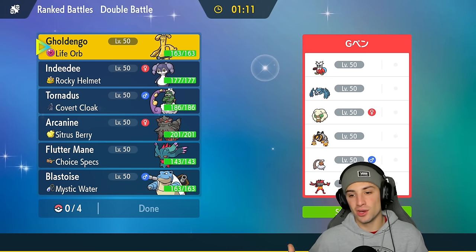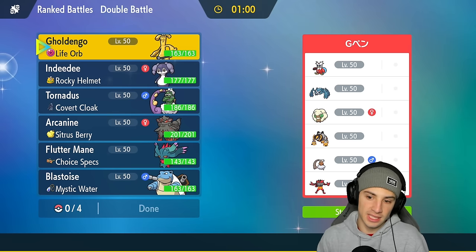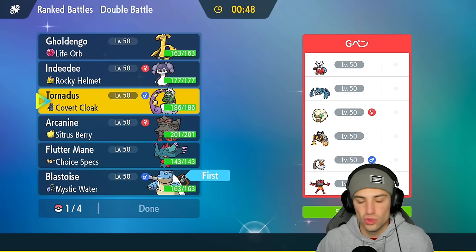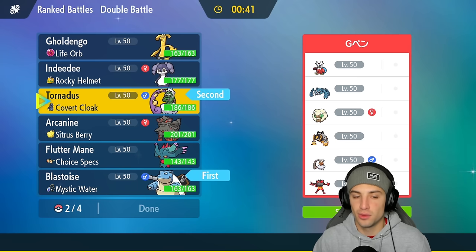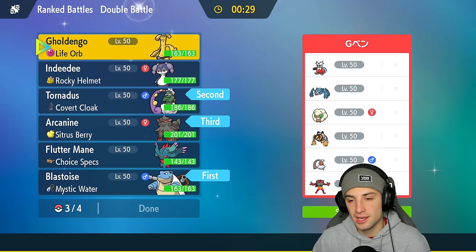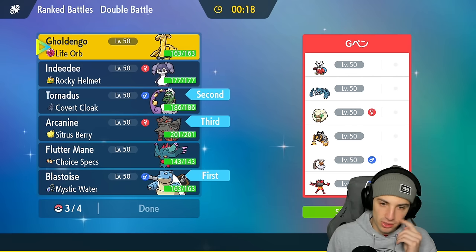We win this match — I'm going to Dazzling Gleam, I'm going to Ice Beam and we've played this one actually perfectly. This was a tough matchup and I came out hot — dropped the Parting Shot, swapped in and out perfectly. They ended up just canceling the battle. What a way to get this video started — an amazing first match! Now we're hopping into our second match going up against a really cool Iron Boulder team with Metagross, Iron Bundle, Whimsicott, Tornadus, and Incineroar for first turn flinches and first turn Intimidates.